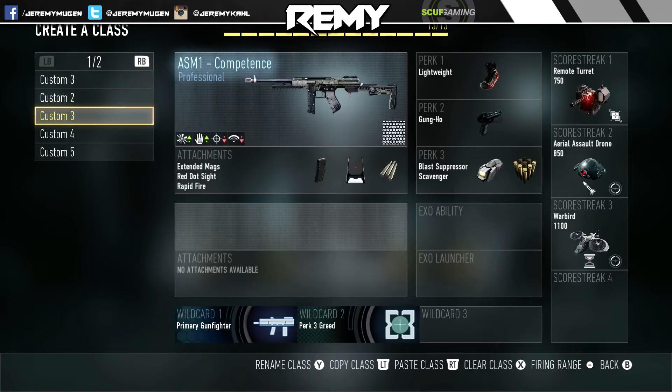This is actually the class I like to run on Bio Lab: rapid fire, extended mags, and red dot on the ASM1. It's a really good class — I have a couple of clips where I've gone eight or nine kills in a row pretty quickly right from the center of the map on Bio Lab. It's all because of those extended mags, and when you run scavenger with so many bodies around, you can quick reload every single time.